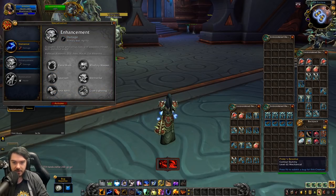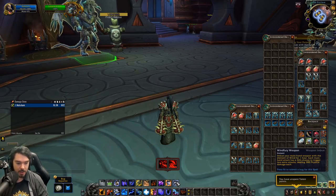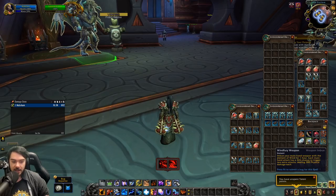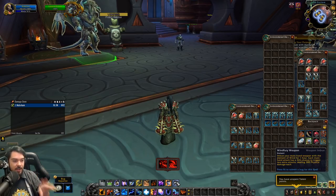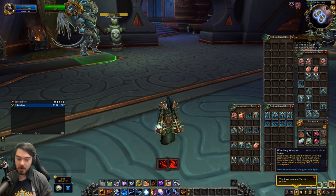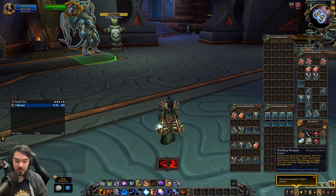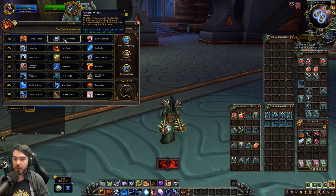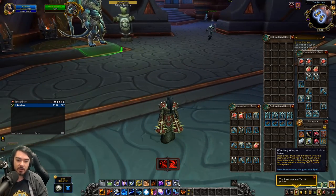Looking over at Enhancement, this is where we have some bigger tweaks. One of the biggest is to Windfury Weapon, which has been buffed substantially. Each Mainhand attack has a 26% chance to trigger two extra attacks. Those two extra attacks were previously doing 10% of attack power damage — that's been buffed up to 32% of attack power damage. So these extra Windfury attacks are doing three times as much damage as they were before. That's kind of nice and fun.